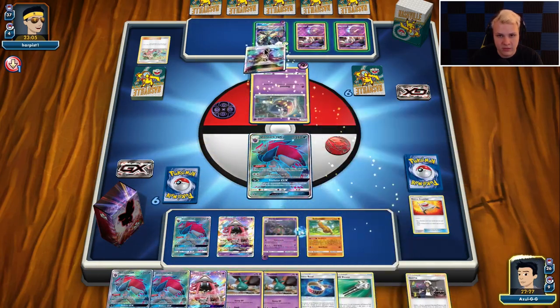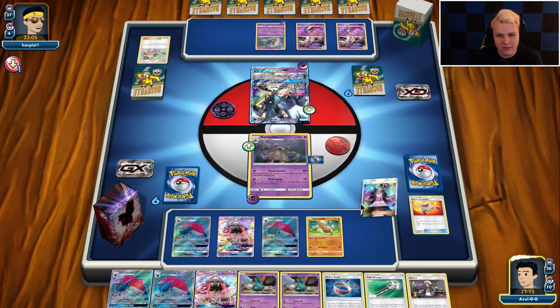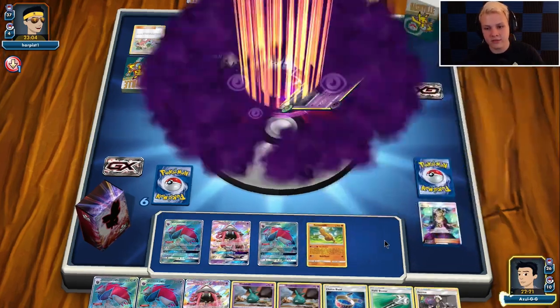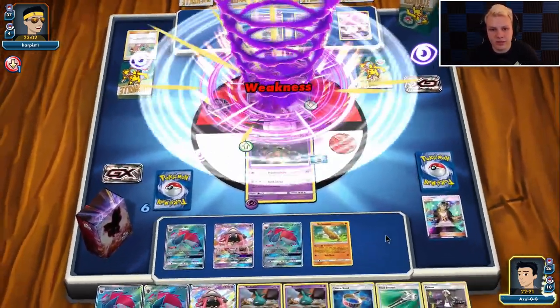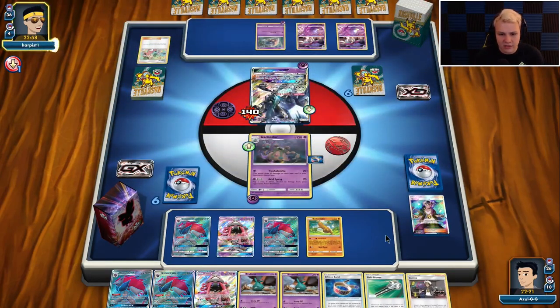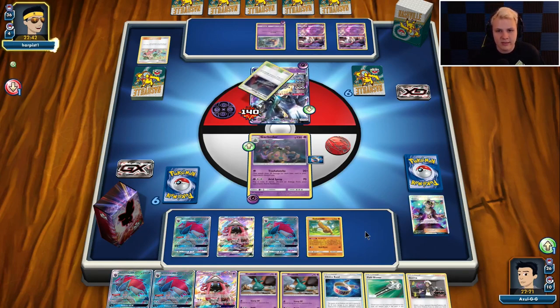Choice Band as well — we're just going to punch it. I don't see a better play this turn. I'm not going to bench a second Trubbish still; I want to get a third Zorua in play. So we're just going to go ahead and hit this — we need to do something, we can't just sit here and do nothing all day. I could have kept the Ultra Ball, maybe, and then Ultra Balled for a Zorua. But this should also be fine. I definitely would have liked to have gotten the third Zorua out though. We'll see where this goes.